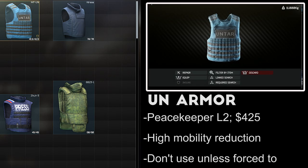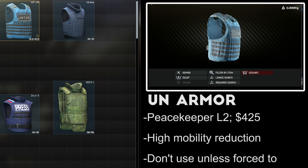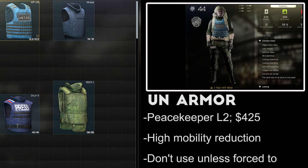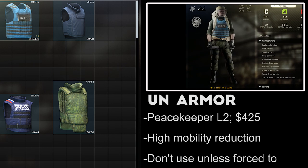The UN armor is available from Level 2 Peacekeeper for 425 USD. It protects your chest and stomach, has a decent repair rate, and is very common on scavs. It's one of the first level 3 armors you can buy from traders, but the movement speed penalty of 18% is actually among the highest penalties of all the armor vests in the game. It's required for several quests, but there are definitely better alternatives for general use.